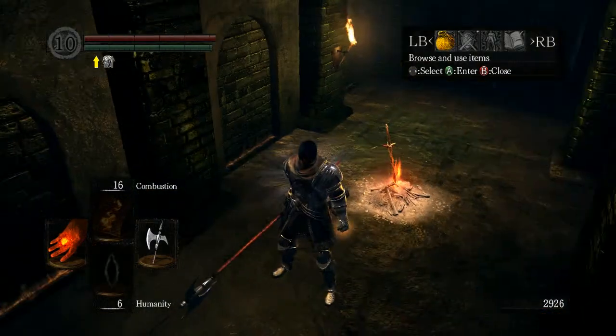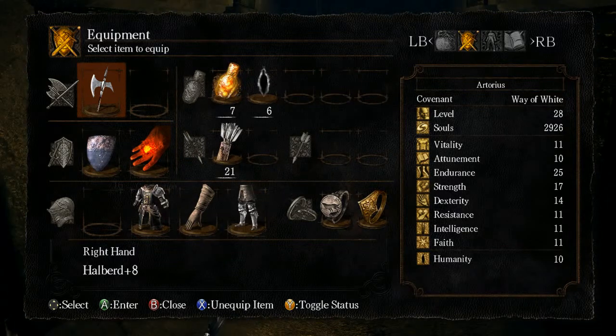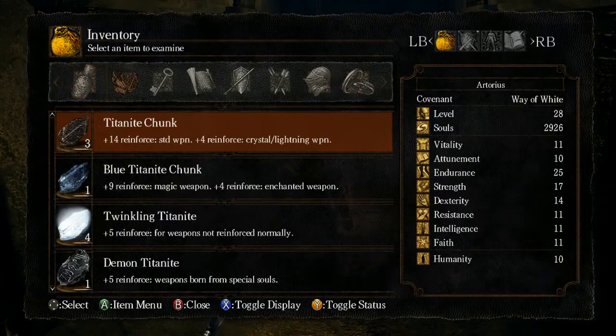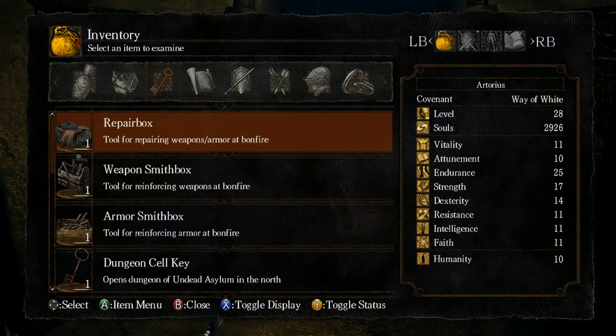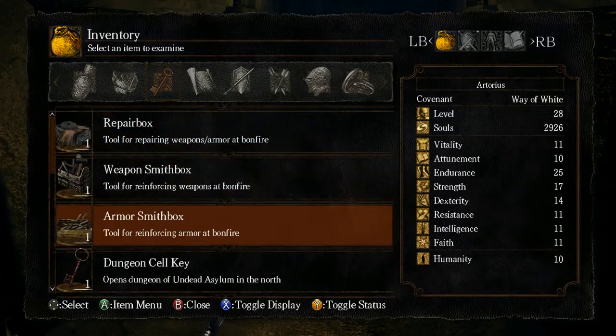I went and took that back to Andre so that I could upgrade my Halberd past plus 5. Right now I have it at plus 8, but I also bought a couple items from him — the Repair Box, the Weaponsmith Box, and the Armorsmith Box.